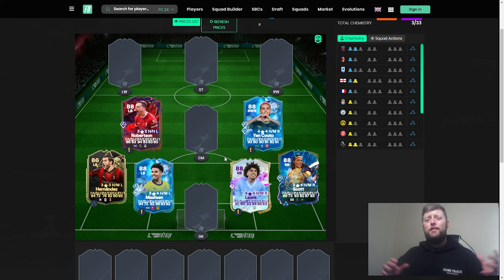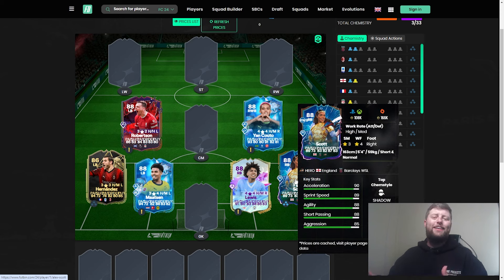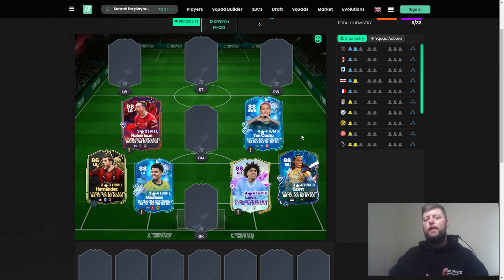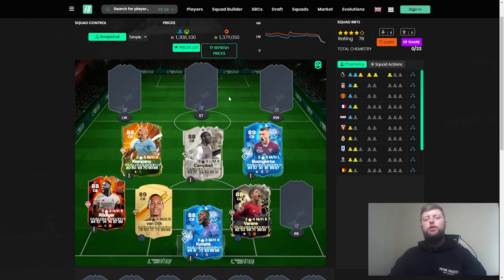For around 100k you can get your left and right back sorted with two good-rated players. There's been a massive price increase — the Alex Scott SBC is now gone, so it's back to the UCL version. Davis will be a couple of hundred thousand more, Frimpong is similarly priced, and then you go down the evolution route. For fullbacks it's definitely either top-tier or nothing at the moment.